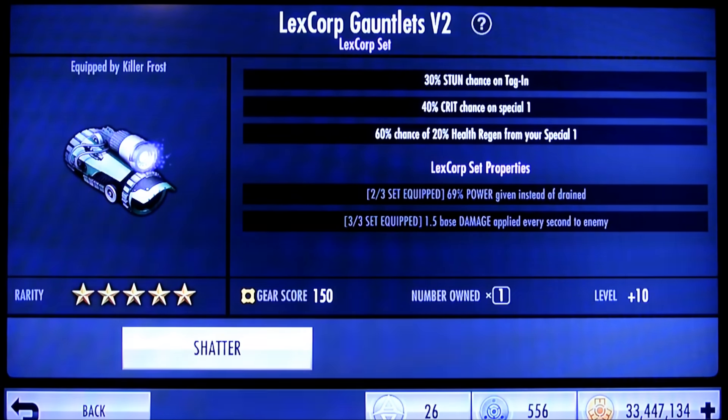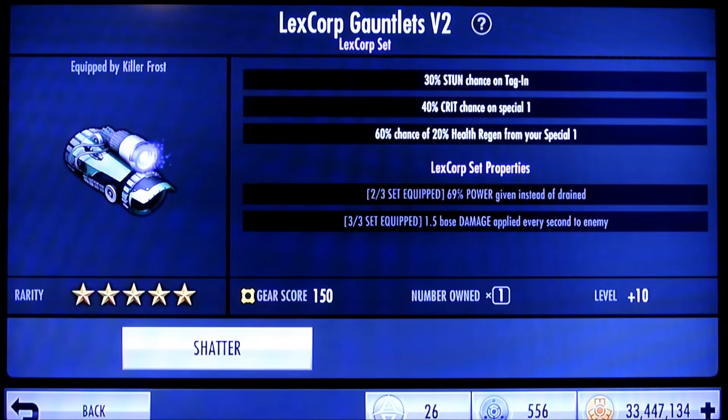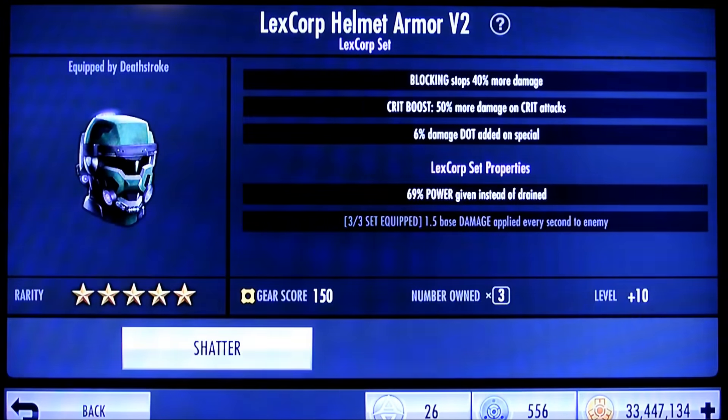There could be a 69% chance if it just really cut off for some reason, or just an unhelpful tooltip. Same with the three-out-of-three set: 1.5 base damage applied every second to the enemy. That would make sense as 1.5% of the base damage on the card being a fair bit of damage over time on your character card — we'd have to actually check to see how good it is.